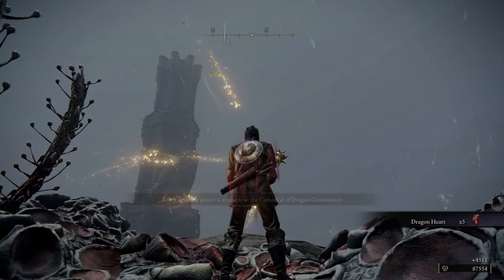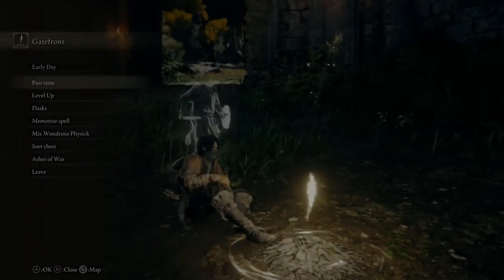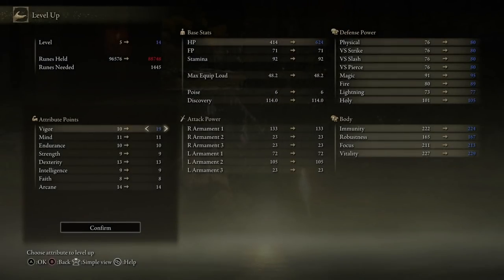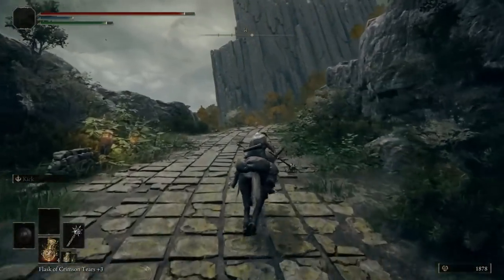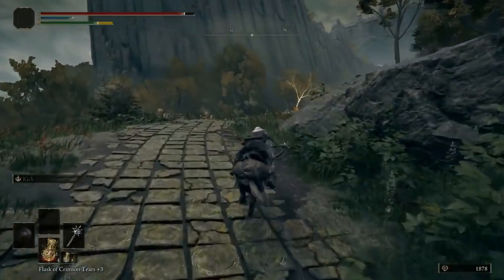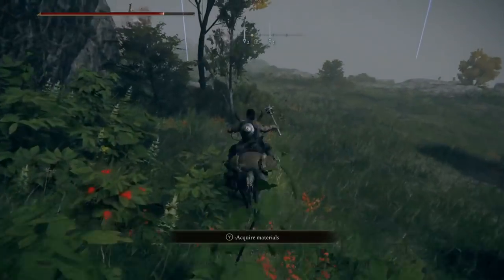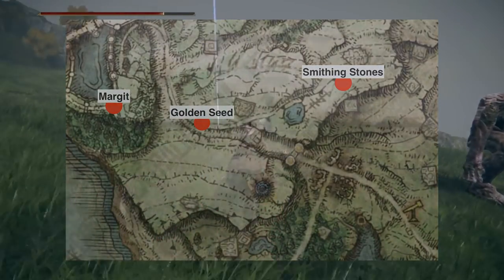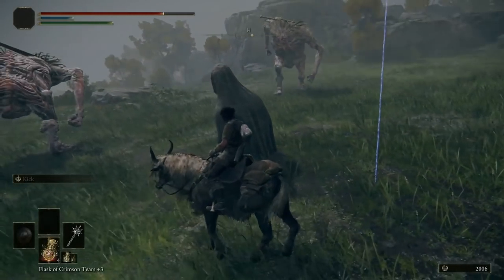At this point we can travel back to the Gatefront Ruins, where you can level your character however you like. I highly recommend just dumping your points into vigor. If you want Margit and Godrick to feel easy, having them make pitiful dents in your health bar with each hit is the way to go about it. Go north through the gate once you've leveled up, ride past all the enemies, and pick up a convenient golden seed along the way. We're almost ready to take on Margit, but first we'll take advantage of some trolls to the east to pick up some smithing stones. Ride towards the location as I've shown on the map, and position the glowing statue between yourself and the troll to allow him to break it.